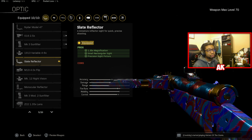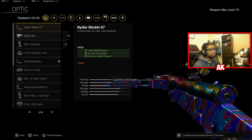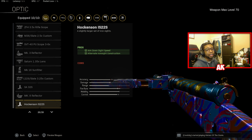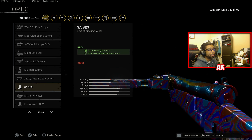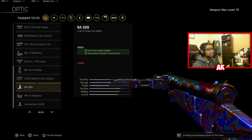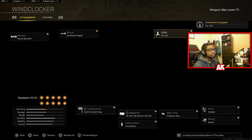For the optic, there are a few options you can go with. You can use the Slate Reflector, or the Hawkinson IS-22S — these are basically different iron sights for the weapon, and both are very good. The SA-32S is another good option as well. The gameplay you're watching is with the SA-32S, so if you're not a fan of that sight, you can use one of these iron sights instead.